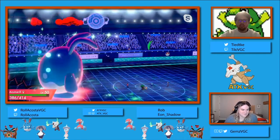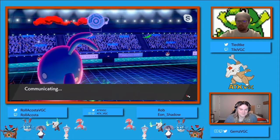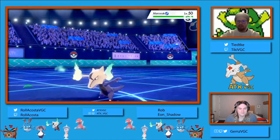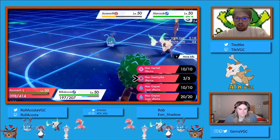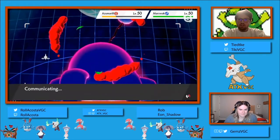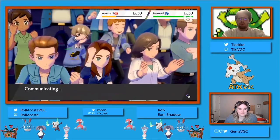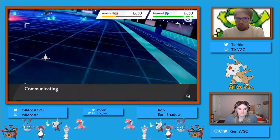Assuming that the Hatterene is Focus Sash, which I believe I saw - both players would know that both players have the Sash Hatterene. Knowing that, a Play Rough is a lot safer from the Azumarill because you would need a double up to KO the Hatterene anyways. Worst case scenario is that the Azumarill gets KO'd without doing anything, but even then you would get Trick Room up. By going for Aqua Jet you end up doing very little damage when you could have done a lot more.